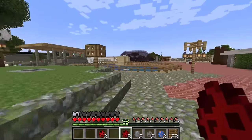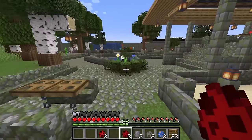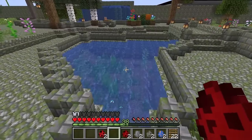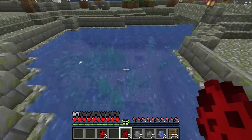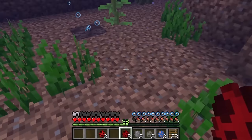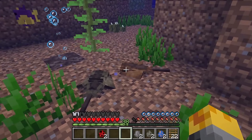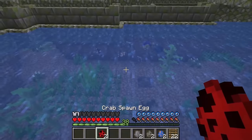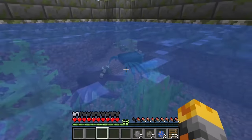We have a few more water areas to spawn the rest, so let me jump around here and spawn our horseshoe crab spawner. Let's jump in and do this — they look so amazing, I'm kind of scared though.